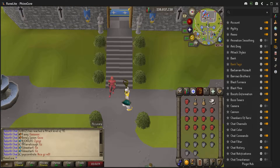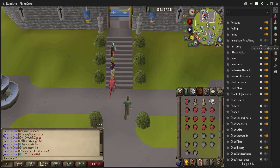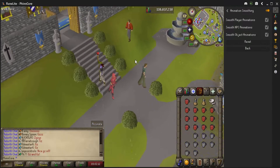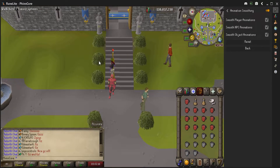One of the first settings we need to update is animation smoothing. If you highlight over each plugin it'll tell you what it does — it smooths out all the animations. Just have all three selected and hit it, and as you'll see, even immediately some of the animations will start to already be smoothed out.